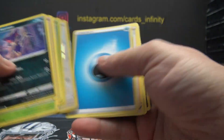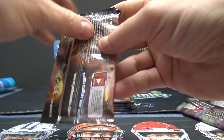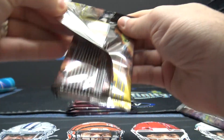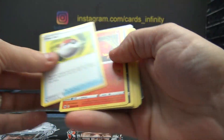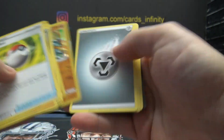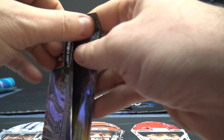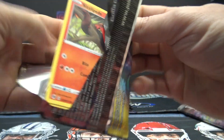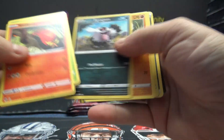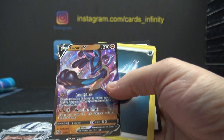Beedrill, Altaria. Sizzlepede, Machamp is here. Rotom Bike and Lucario.